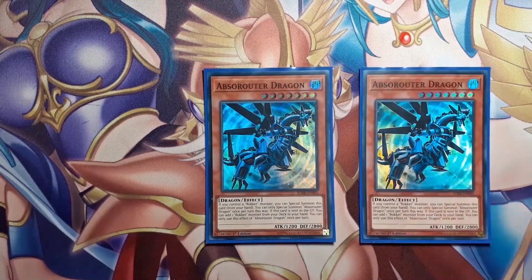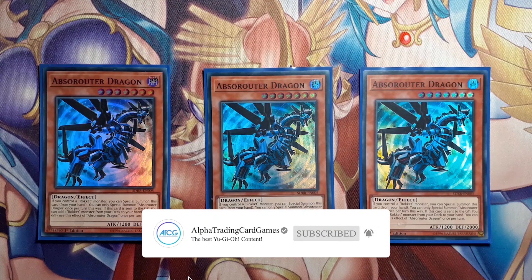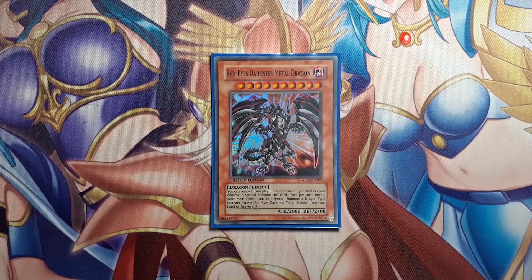To round off the Rokket engine, play 3 Absorouter Dragon — a great card that's not only an extender but helps you get the Rokket you need. If you don't have a Rokket, you can special summon Absorouter from your hand, or send it to the grave with Dragon Ravine, Foolish Burial, or Dragon Shrine, then search your Rokket Tracer and bring it out with Boot Sector Launch. One more thing: it's level seven, so you can use it as Fusion material for Shu since she needs a Dragon Maid and a level five or higher dragon. Same thing with Red-Eyes Darkness Metal Dragon — a good card, though it's getting limited soon, but it's not critical to the combo and can also be fusion material for Shu.